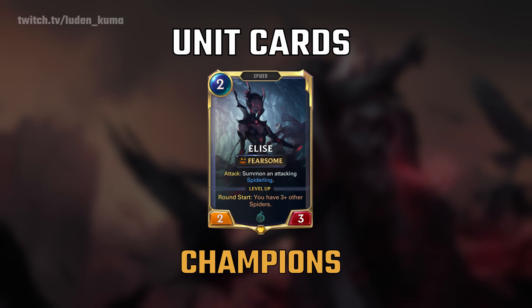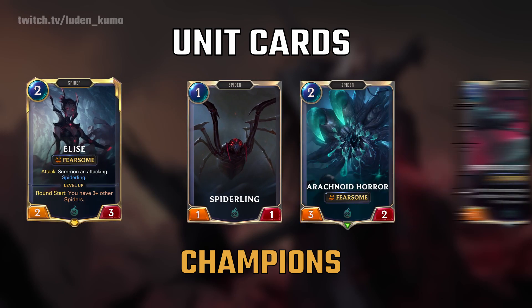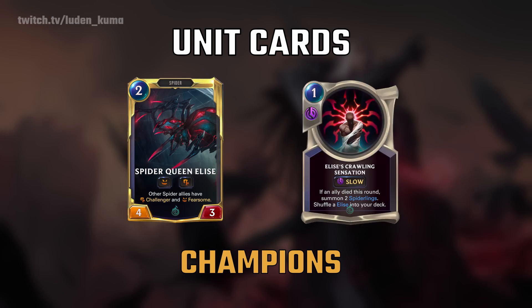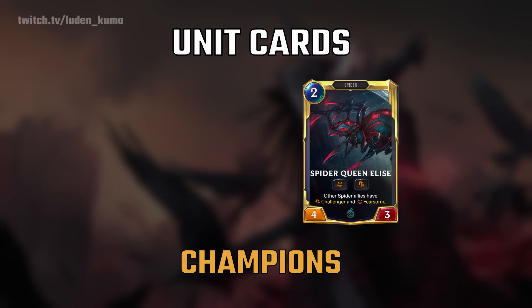When you attack with Elise, she summons a spiderling. In order to level her up, you must end the round with Elise on the board, plus three other spider type cards. Also as a side note, let's say Elise is already in play — if you draw another copy of Elise, she will be turned into a spell. Every single champion has its own unique spell. If you end up playing that spell, a copy of that champion will be reshuffled back into your deck. And if your champion on the board dies, those spells in your deck or hand will turn back into that champion.